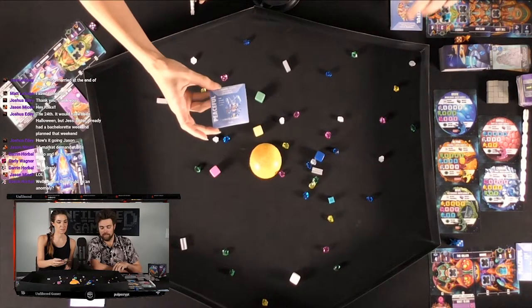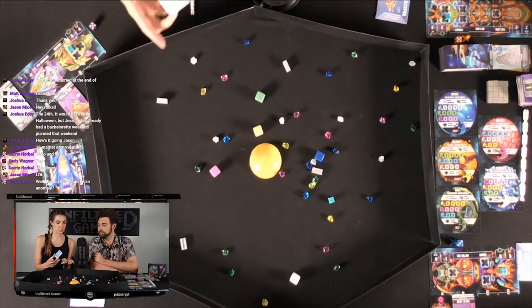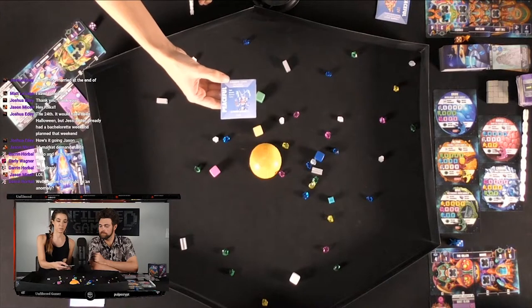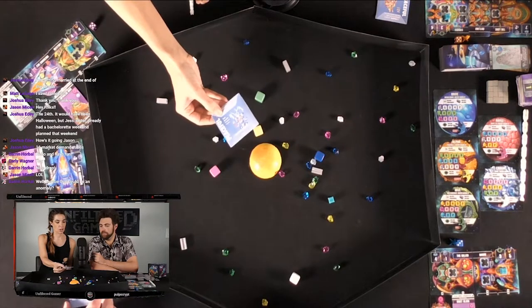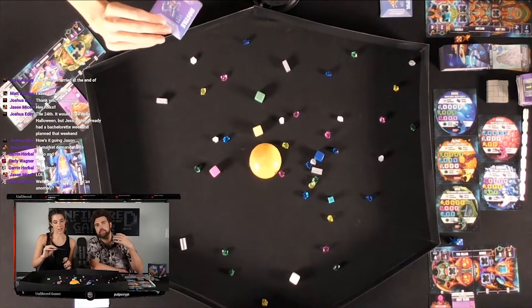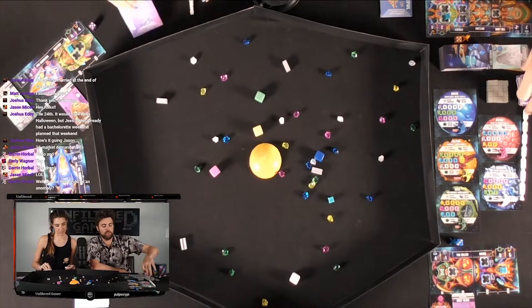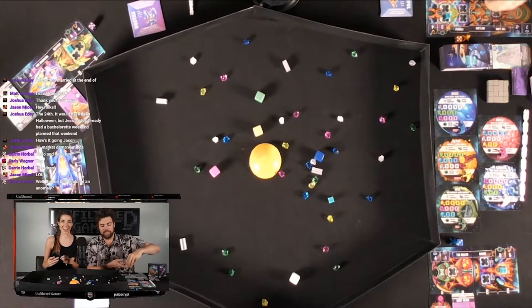One more thing to mention in the rules: as we're traversing the universe, we'll be able to secretly choose if we want to be peaceful or hostile. If we both choose peaceful, the top part of the card happens. If someone chooses hostile and another chooses peaceful, you read the card to see what happens. If we're both hostile, we battle. The honest choice is you should always pick peaceful, but we're playing with Josh, so anything's possible.